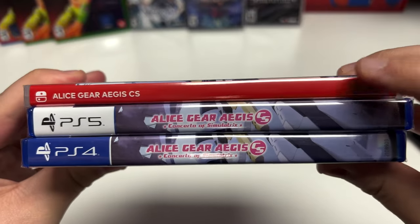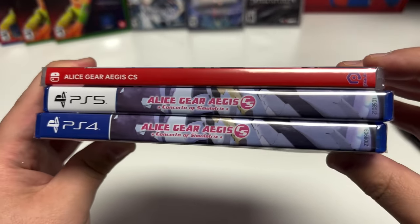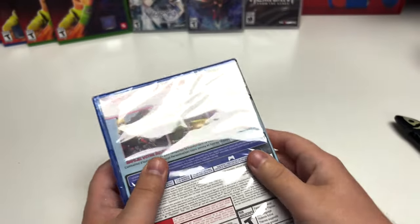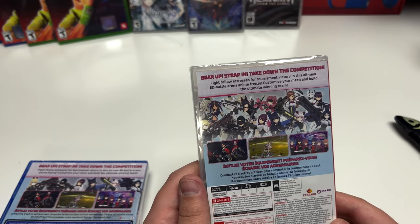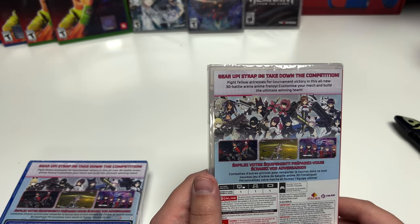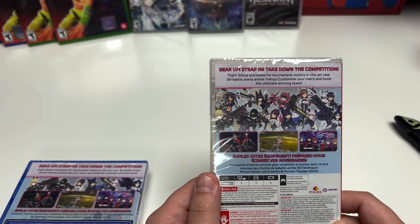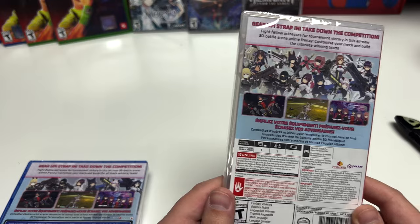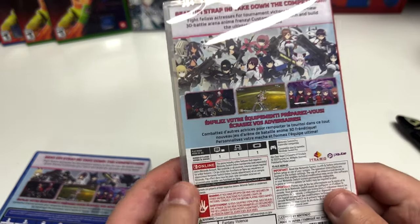The Switch has the standard red and white lettering and the PS4 and PS5 are continuations of the cover art. These are Y-fold copies. Let's start with the Switch. It says: Gear up, strap in, take down the competition — fight fellow actresses for tournament victory in this all-new 3D battle arena anime frenzy, customize your mech and build the ultimate winning team.